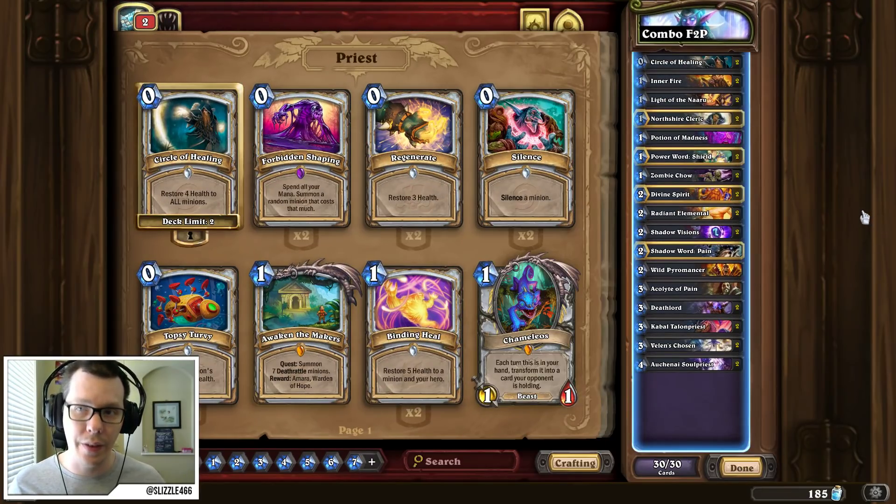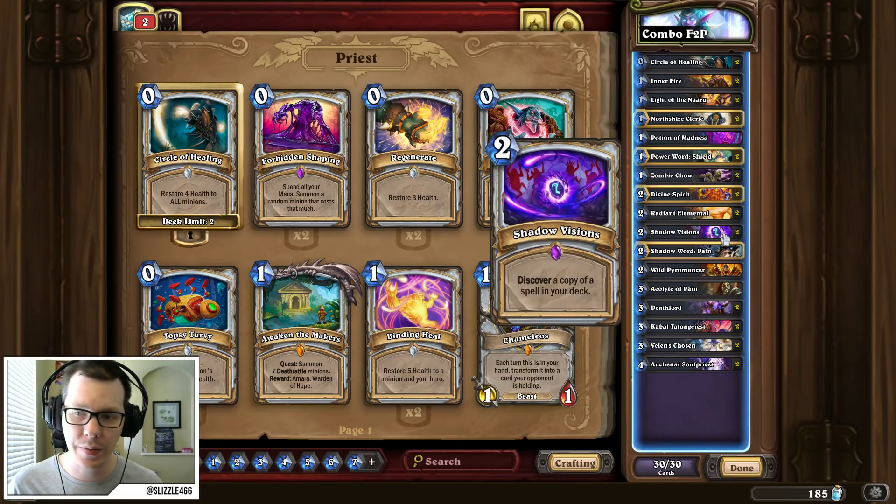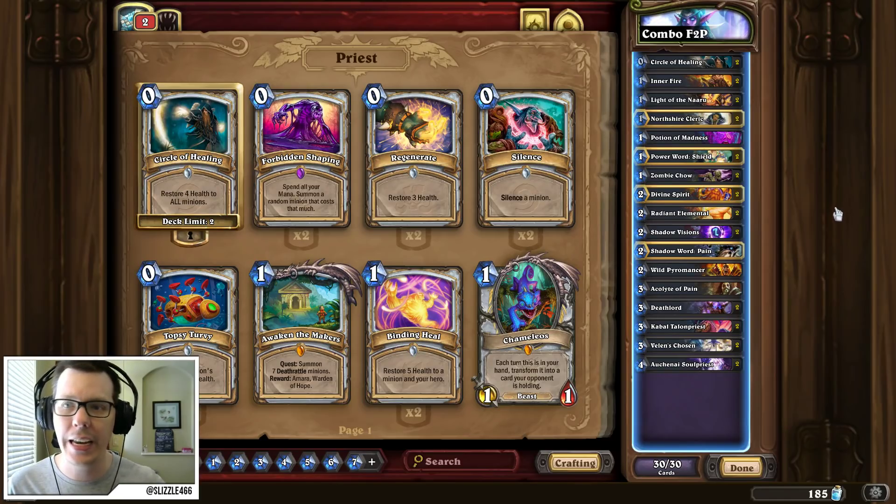Another deck which has traditionally been very cheap in Wild is Combo Priest, or Inner Fire Priest. The more modern builds are now Dragon-based, and those are simply too expensive to be able to play free-to-play — there are too many epics that you need. But if we go for the more traditional approach, which controls the board initially, this is a pretty cheap deck. It's not running any legendaries, but it is running two epics, specifically Shadow Visions. Shadow Visions is a very important card in this deck — it's what helps you dig for that Inner Fire you need for lethal, or that extra Divine Spirit, just to help you surprise your opponent with big burst out of nowhere. This is a very cheap deck to build, and can definitely catch your opponent off guard, because typically they mulligan against you assuming that you're Big Priest.